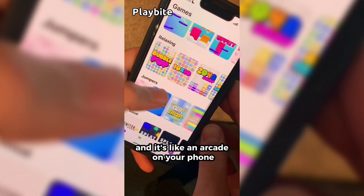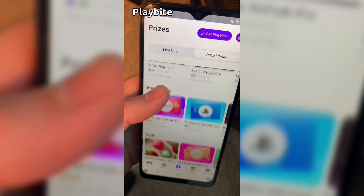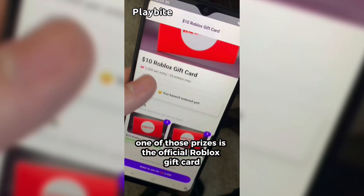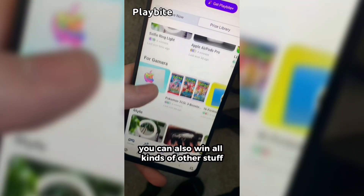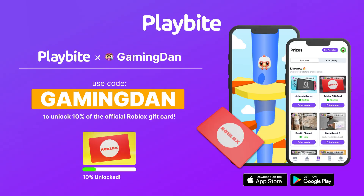But if you are ever in need of Robux, go ahead and download this app called Playbite. It's like an arcade on your phone. You guys can play fun games in a single app and win prizes, including the official Roblox gift card, electronics, snacks, and cool fidget toys. Download Playbite today, linked down below, and use code GAMINGDAN. By doing so, you'll be 10% of the way there to earning your first $10 Roblox gift card.